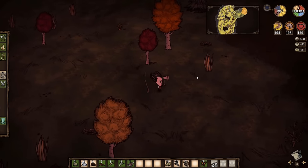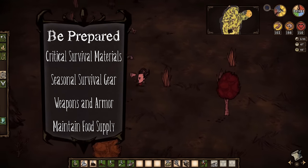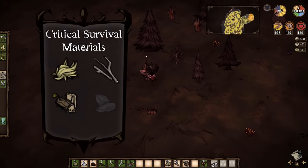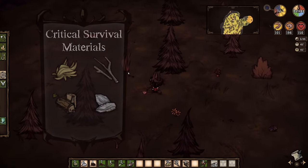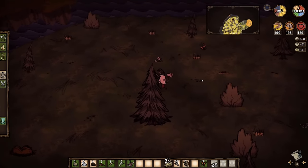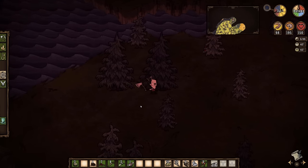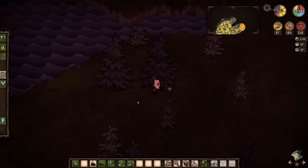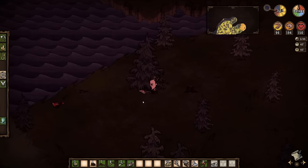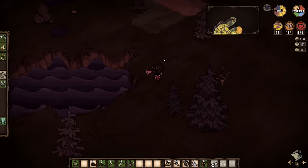Most mobs in Don't Starve have a limited aggro radius or can be distracted by other creatures, giving you time to make a hasty retreat. Getting back to our Wilson, you can see he's already gathered a decent number of items, so let's discuss Critical Survival Materials in greater detail. These consist of cut grass, twigs, logs, and flint. So long as you stay well stocked with these items, you'll be able to survive pretty much anything the game might throw at you. Run out of one and your survival chances go down quite a bit; run out of two or more and you'll most likely find yourself dead within a day or two.